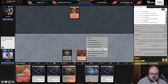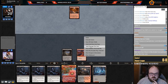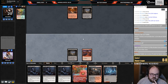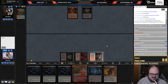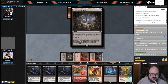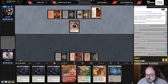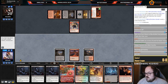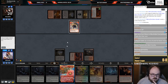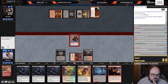Game one starts — looks like Rakdos Midrange. The draw wasn't the best, hopefully they play Harvester this turn — no Harvester. Surely they'll play a three-drop next turn. Someone requests 'Waterfalls' as a song — that's a banger, good one to steal. It's in the queue. Attacking first to get a Treasure.